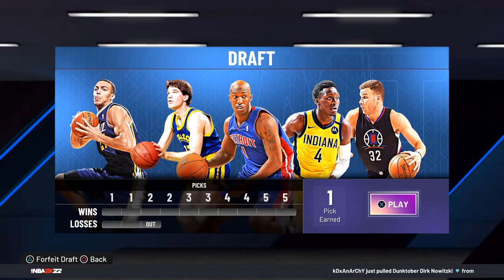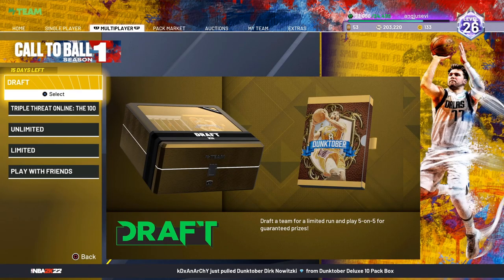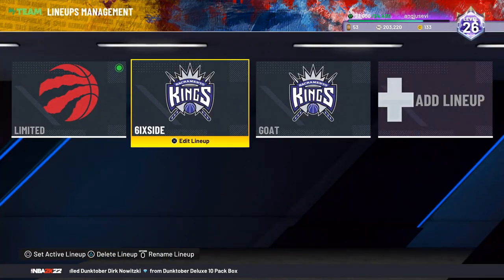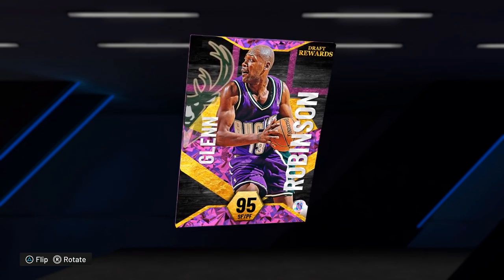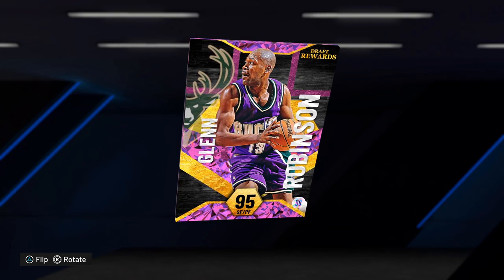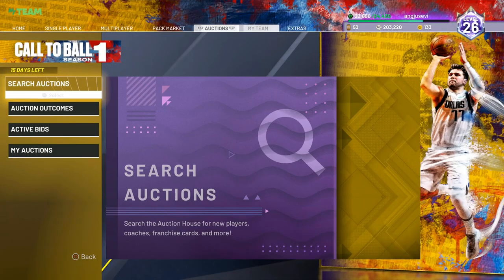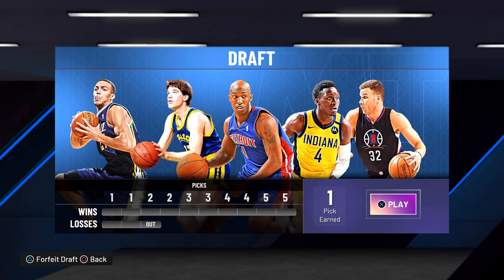Draft is definitely one of the best things in MyTeam this year. It's a very fun and rewarding game mode, and you get a shot at a free pink diamond. If you've run out of tickets, this video will help. You cannot buy in with MT — the only way to play draft over and over again is to spend either 7.5k VC or a draft ticket.